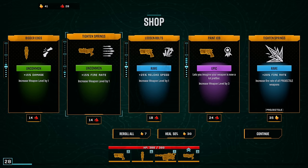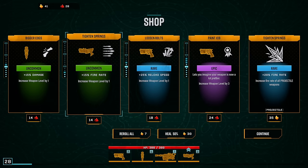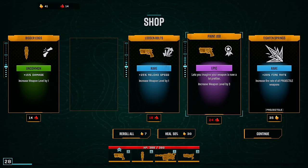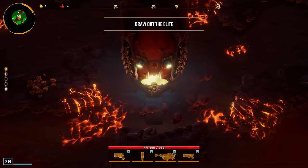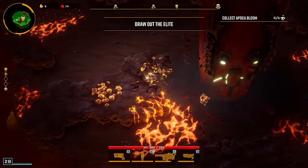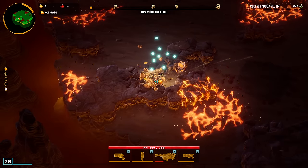We didn't get piercing on our Thunderhead. That's okay, we'll do that one. We can do the fire rate and then we'll call it there. That was good — Level 28. And we got two piercings already. We're guaranteed to get the Thunderhead at level 12, so we just need to level that up.